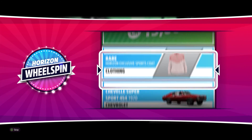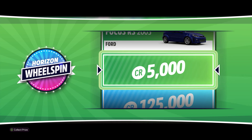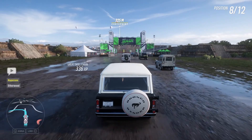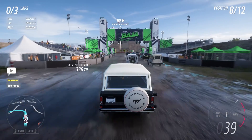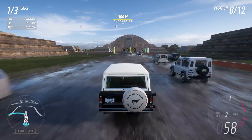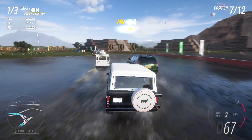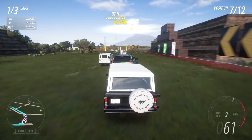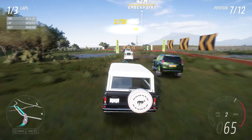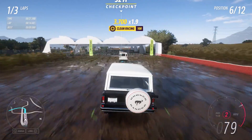Another wheel spin — what are we going to get this time? Five thousand credits. It's better than the clothing I got last time, but it's not great. I changed it up completely and went for a Bronco — completely different style and class from the vehicles we've been driving so far. It's a little older than all the cars we've been driving as well, or most of them anyway.